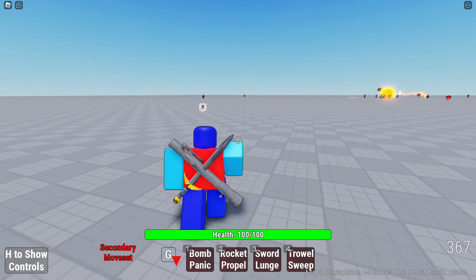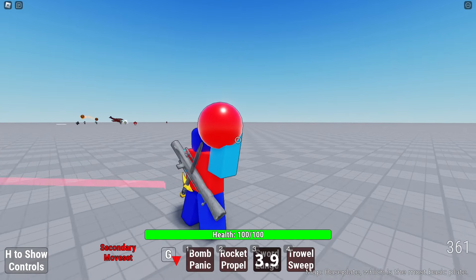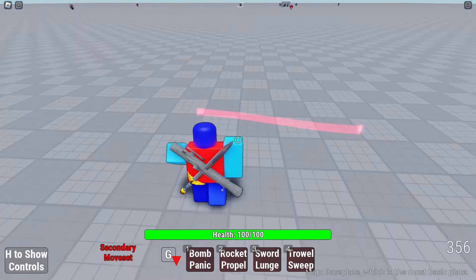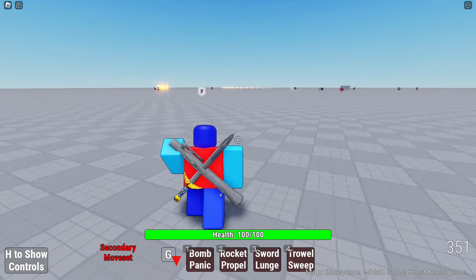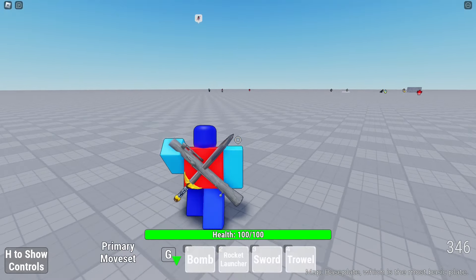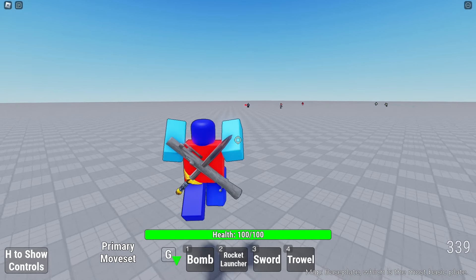Sword lunge. For his alternate moves, he can throw dodgeballs. That's a little short though - do I have to hold it? Trowel sweep - so that one is an attack. That's going to be a little difficult for me. All right, now let's fight someone.